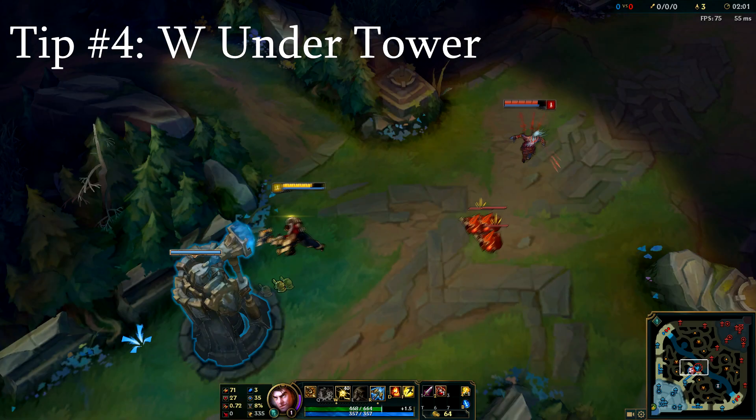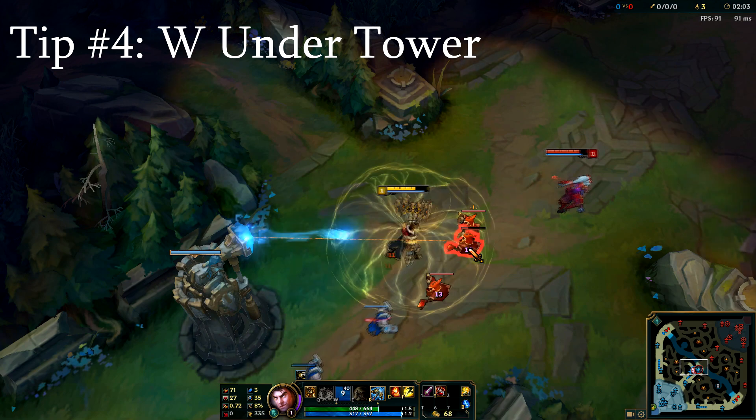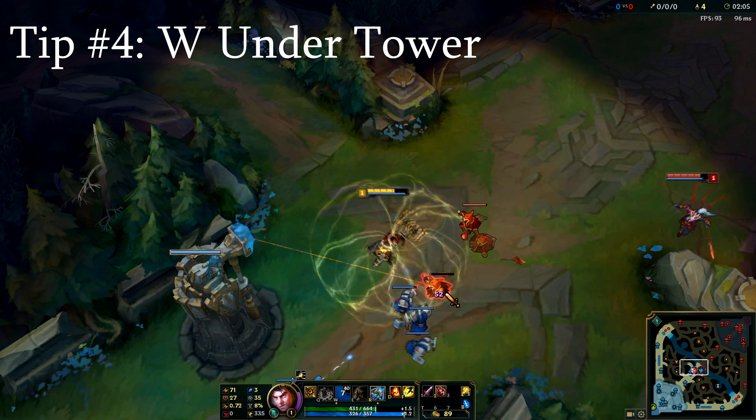To help you get kills under tower, press W while in melee form to help get minions within auto attack range after taking tower damage.